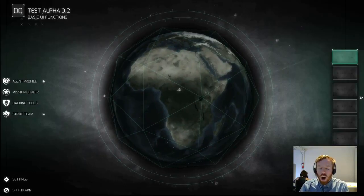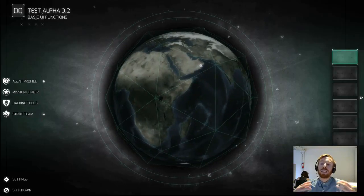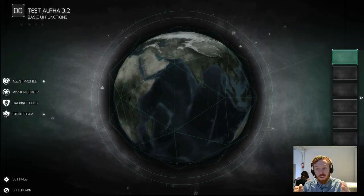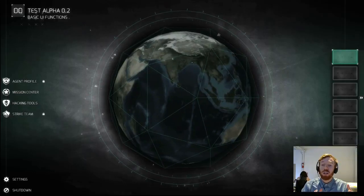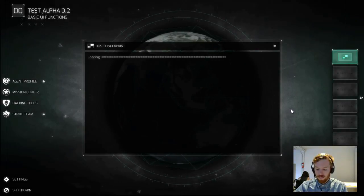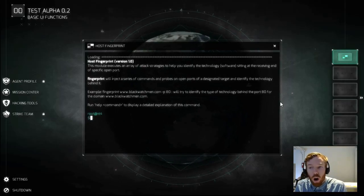To complete the objective of our mission we're using what we already gathered about blackwatchman.com — of course this isn't the actual target for the mission, just using it as an example. We're going to find out the technology behind the open ports we've found for the subdomains. The reason we're doing this is because the Fox Acid server injects very specific kinds of malware that work well against very specific technologies, so we have to do a host fingerprint first. We're going to open up the host fingerprint tool and fingerprint blackwatchman.com on port 80, which we found to be open.